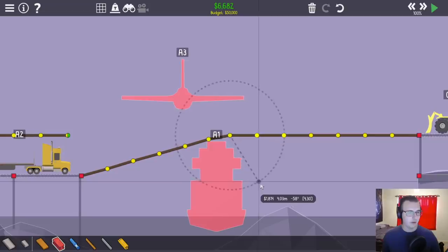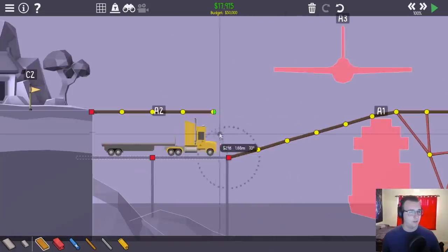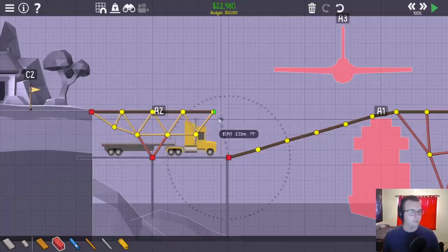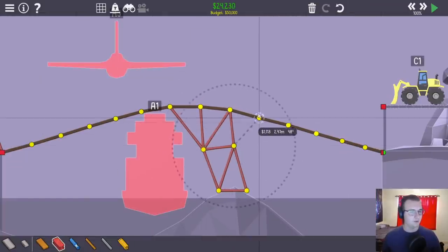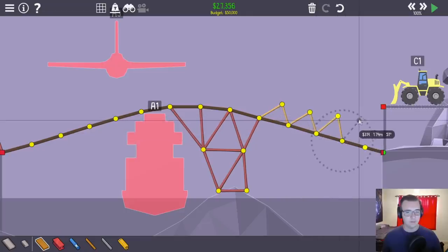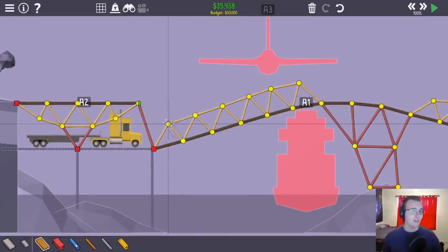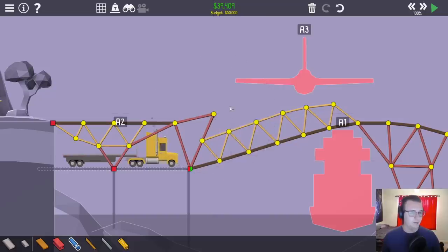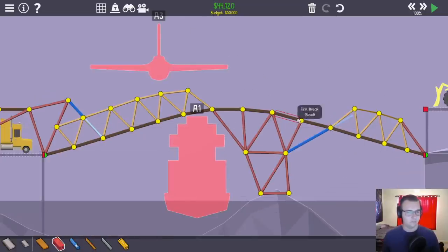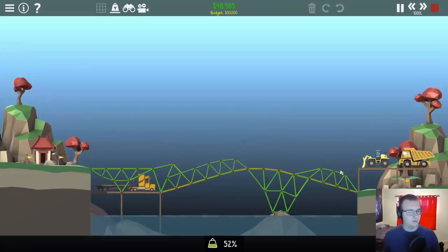We're gonna use a combination of rock supports and a hydraulic to pull this thing up, and then we just have to support both these heavy vehicles. This is gonna be our main support - this little island on the rock - and then everything denoted by triangles is gonna be lifted up. Likewise with the other ramp, also gonna be lifted up. I could just push it up - this is a better angle. Let me get rid of some of these because these are terrible supports.